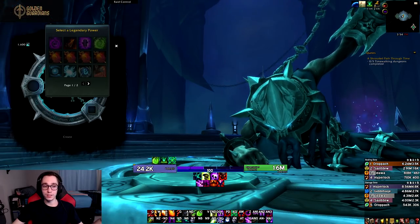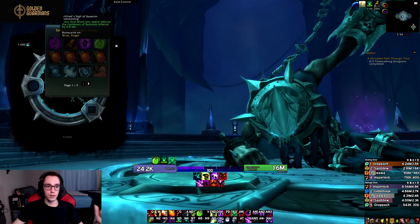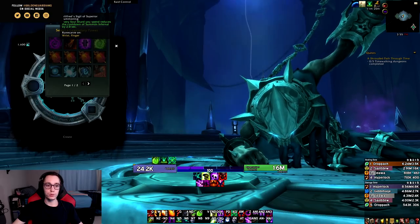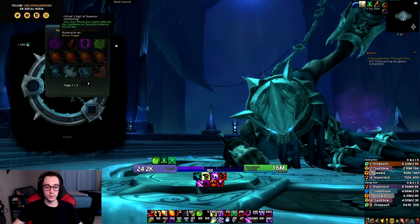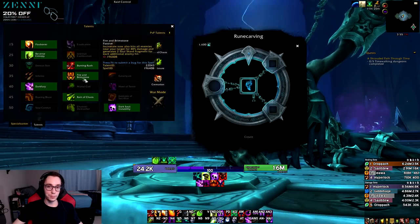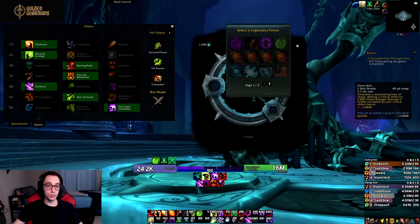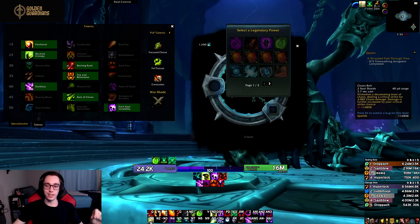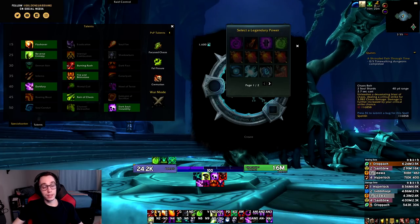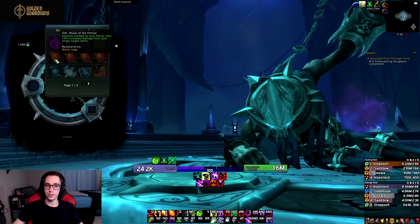Next let's look at the legendaries — for Destruction in particular I think this class has some of the strongest legendaries I've seen so far. First, Wilfred's Sigil of Superior Summoning: every Soul Shard you spend reduces the cooldown of Summon Infernal by two seconds. Combined with Fire and Brimstone for Mythic+, your Infernal ends up with a fairly low cooldown and you can spam it out way more often. It's also decent on single target, though you generate fewer shards so you get less CDR.